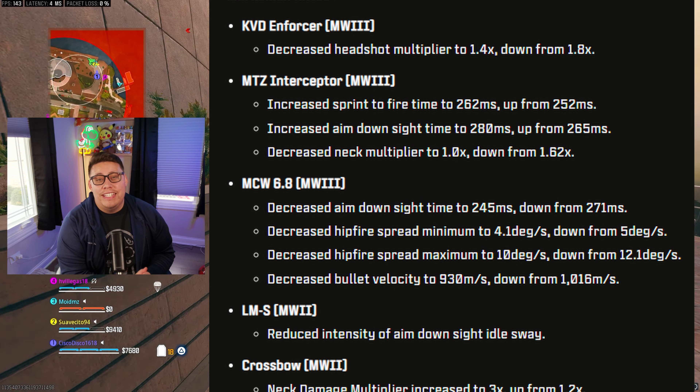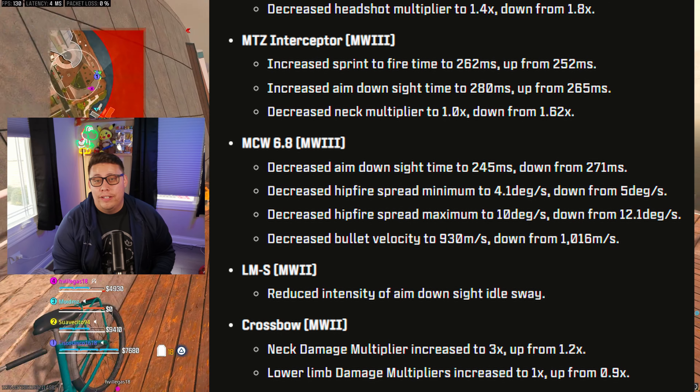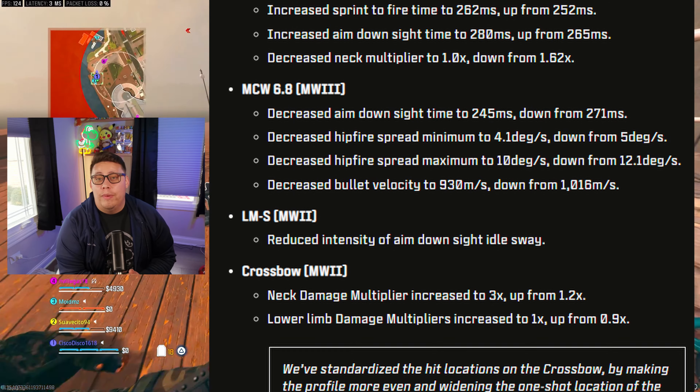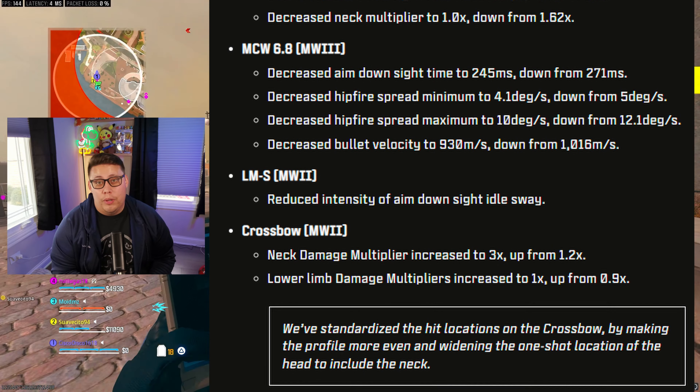For marksman rifles, the KVD Enforcer got nerfed, the MTZ Interceptor got nerfed, the MCW 6.8 got balanced with some buffs and a nerf, the LMS from MW2 got buffed, and the Crossbow also got a buff.